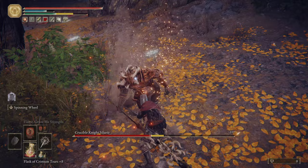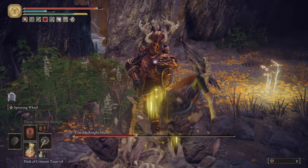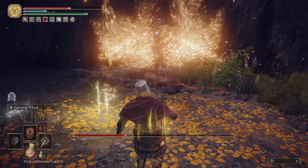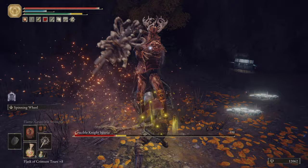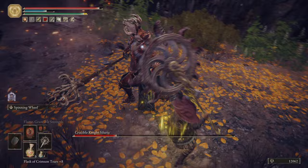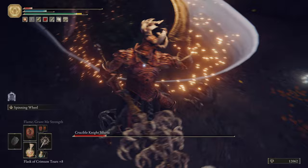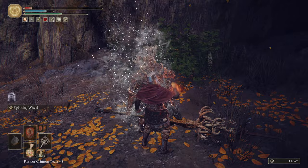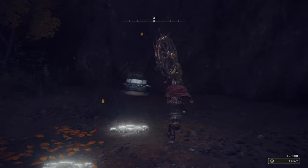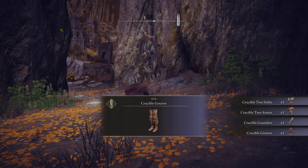The next hit should be the stagger. I command the kneel! Great enemy felled. Siluria's Tree. And in the chest behind them, the entire Crucible Knight set.